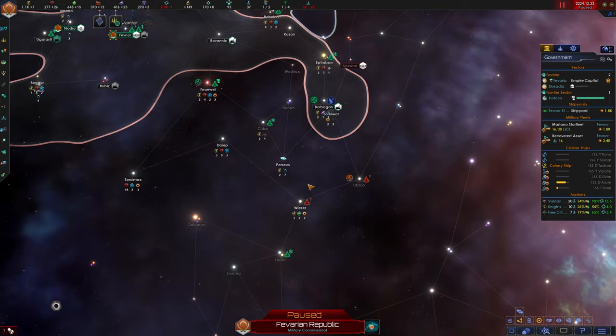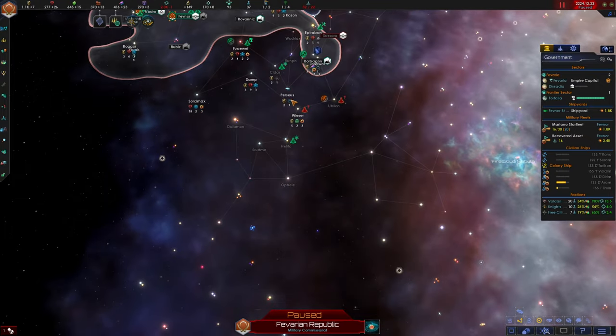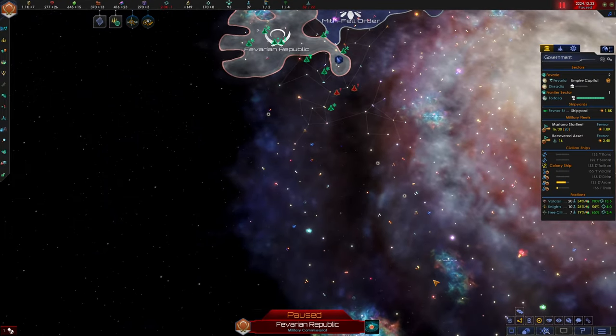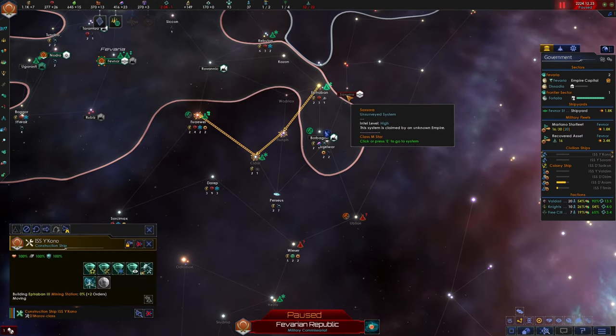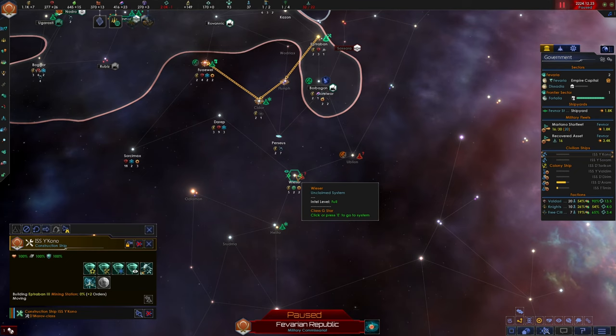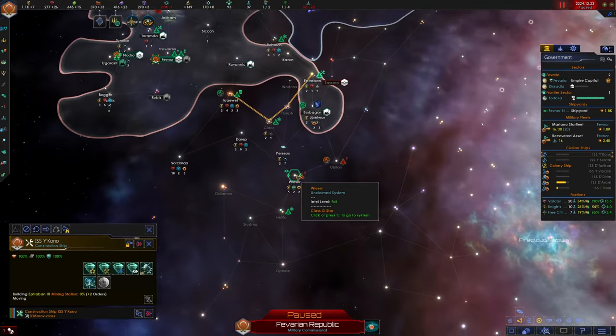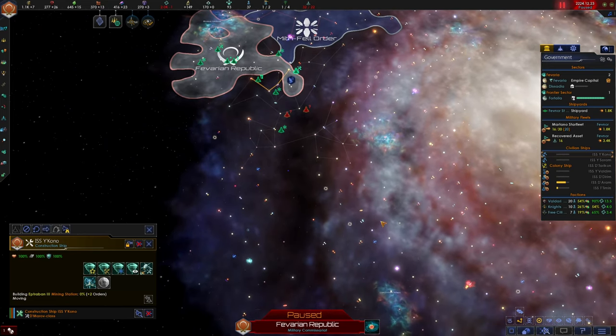The Wieser system has great strategic importance for us because it is our only gateway into the rest of the galaxy over here. It is an incredibly valuable system. While we could back down and let them have the system, I think we're done being bullied by stronger and aggressive empires. We need to do whatever we can to secure this system, so we can secure potentially trade and diplomatic access down to this region of the galaxy.